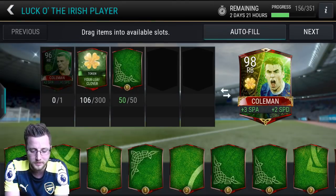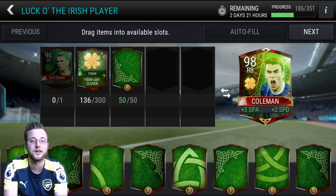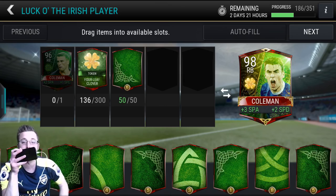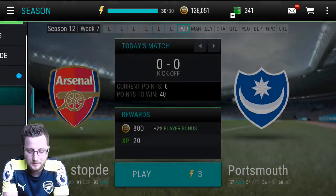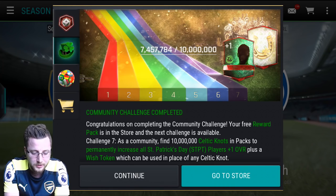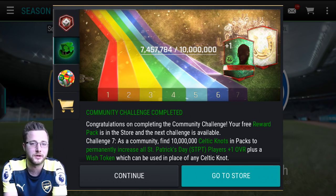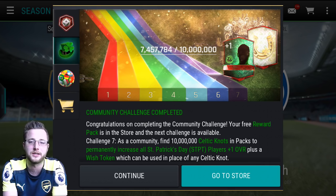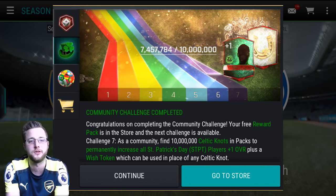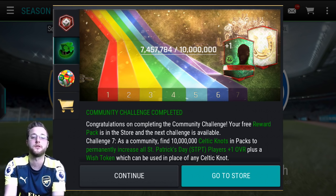I'm hoping for that set as we end up putting it in — and 136, and that's after they're all in. I'm not even halfway. I'm in some serious trouble for getting this Coleman unless something turns around. But let's look at the positive — let's look at what's gonna happen in our next community challenge. We made it all the way through all the community challenges and we are almost at 10 million. We got to find some Celtic knots — give you a whole bunch of those and when you finish that off you get the wish token, which can replace any Celtic knot, and every St. Patrick's Day player goes up by one overall, which is gonna be pretty nice. So even if we do fall short, we'll still get a 97 overall Coleman.